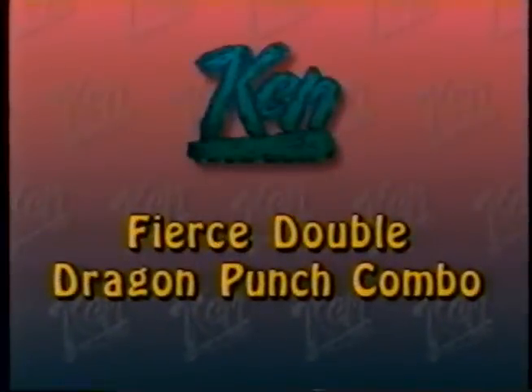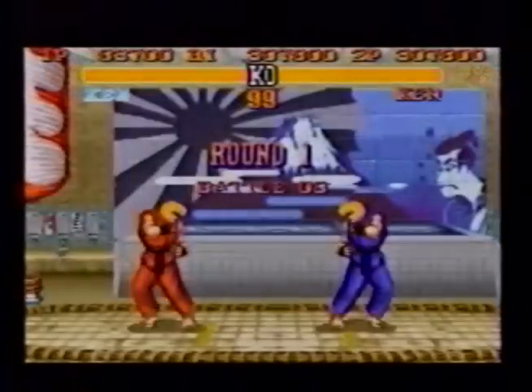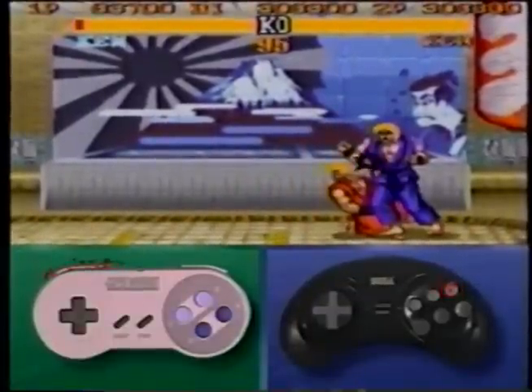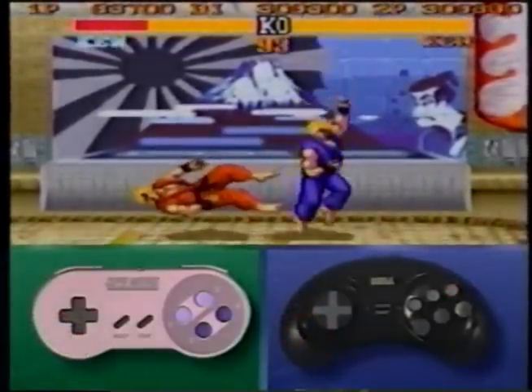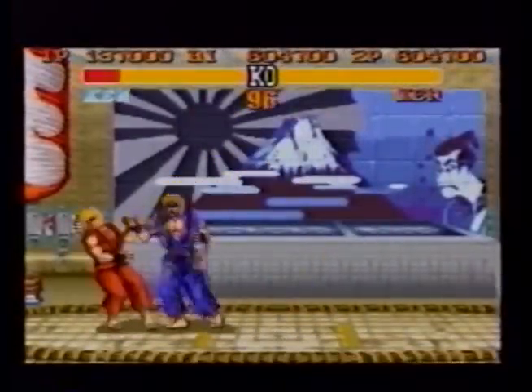Although it looks like a single move, Ken's fierce double dragon punch is really two moves in one and is one of the building blocks of many Ken and Ryu combos. Get as close to your opponent as possible, press a high fierce punch, then immediately follow with a dragon punch hitting the fierce button. You'll be able to hit larger characters four times and smaller characters three times with this combo.